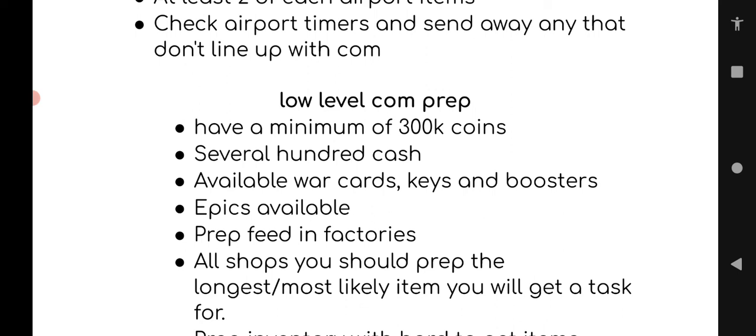Check airport timers and send away any flights that don't line up with your contest. Go to your airport — if Tokyo doesn't arrive for 10 hours and the contest begins in 12 hours, that lines up reasonably well. But if your flight doesn't leave for 10 hours and CoM begins in 12 hours, you might as well send it away now so you're closer to completion by the time the contest begins and hopefully won't have to pay for it.